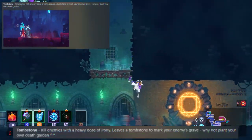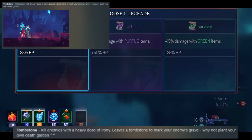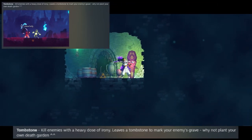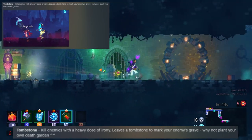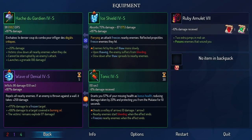Finally, we have the Tombstone, which is a very weird weapon. It reads: leaves a tombstone to mark your enemy, and then when they die it does something — I'm not sure exactly what. From the looks of it, this is gonna be another survival melee weapon. So if they're adding a bunch of survival melee weapons, they should probably do something to balance the mutations as well as the metagame.